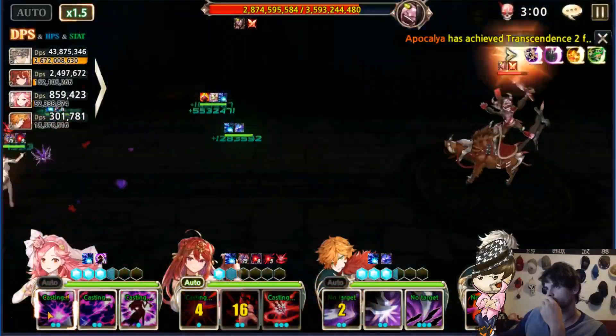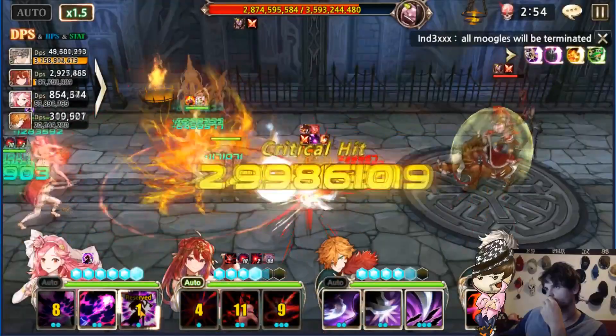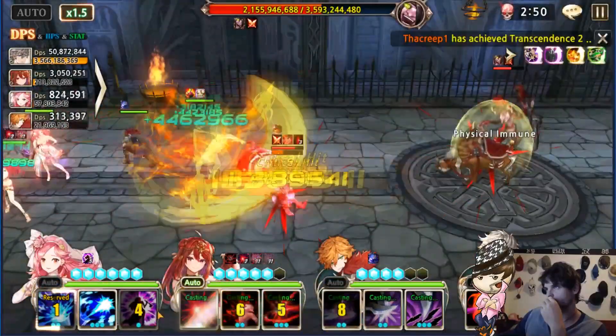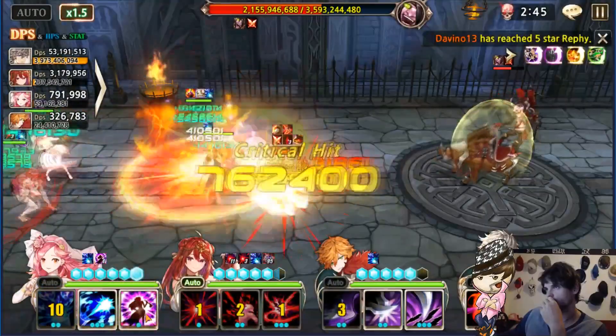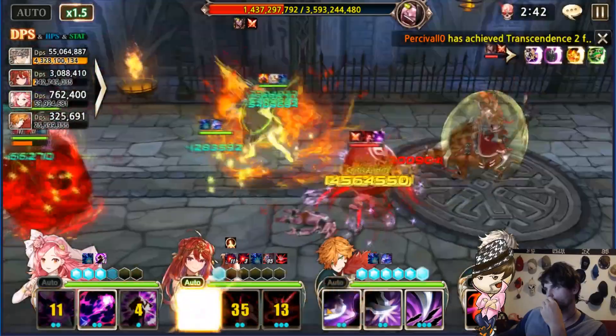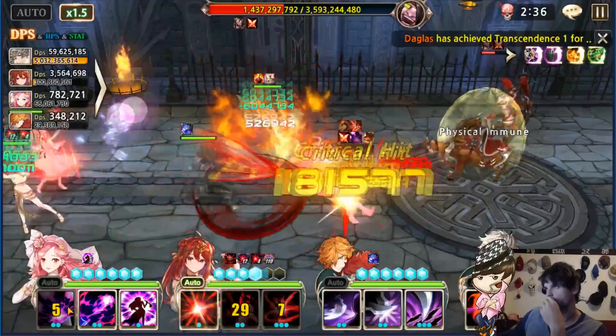Take note: my Chase has a full Manticore set, a five-star unique weapon, a three-star unique treasure, and a two-star Goblin Mask, which allows him to survive just about anything. He doesn't even get popped out of his S2, which allows the damage to amp up even more.